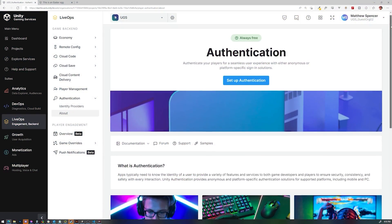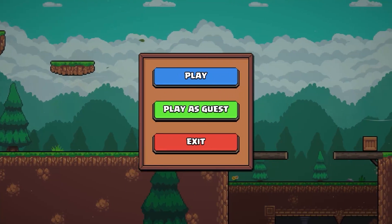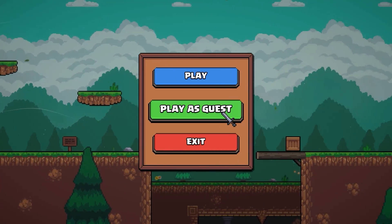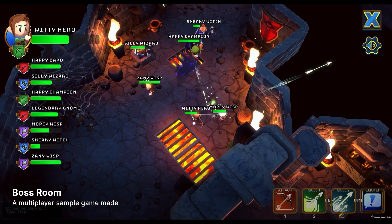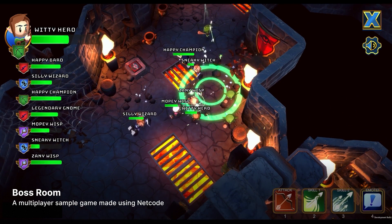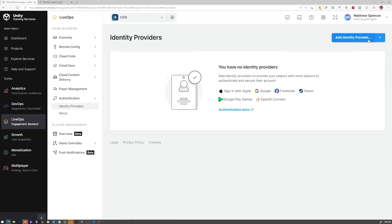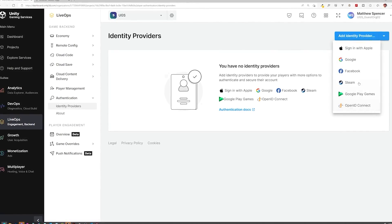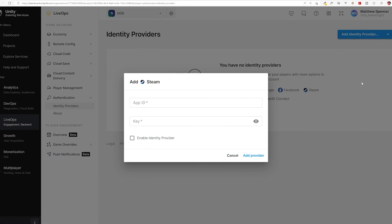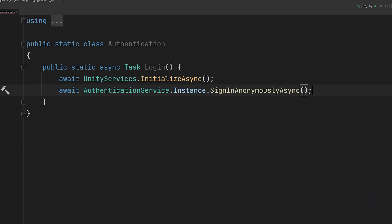Authentication — that thing you don't want to do because you just want to play the game. UGS allows you to add an option to play as a guest, so players can get into the action immediately, allowing them to finish creating an account later. Unity Authentication also provides a seamless way to log your players in using a simple email-password combo, or a popular third-party provider like Google, Steam, Apple, or Play Store. You can get authentication up and running in your game in as little as two lines of code.